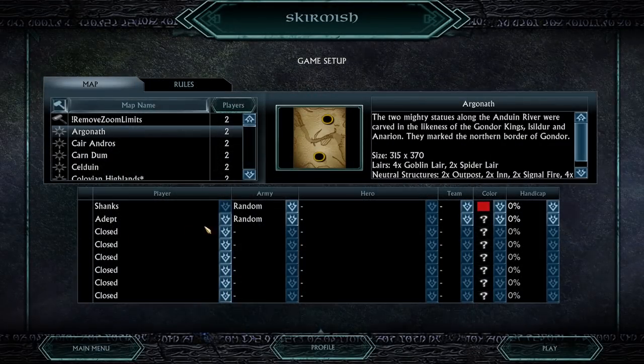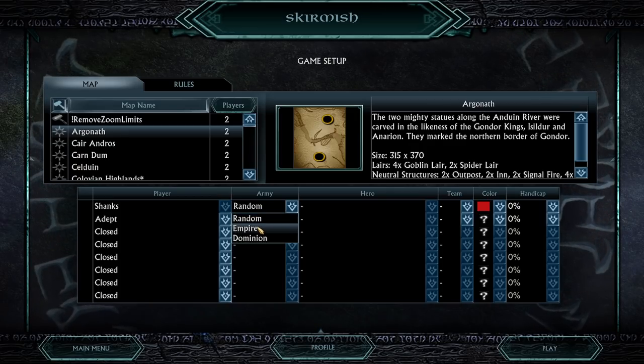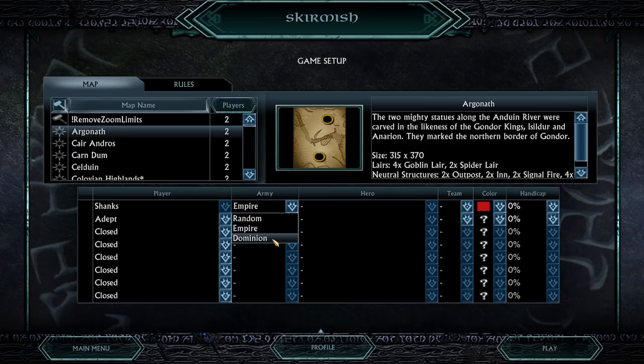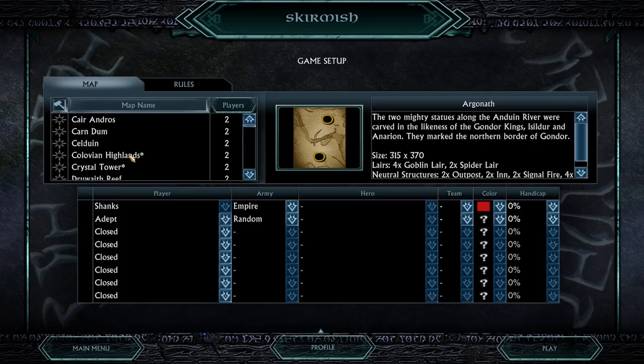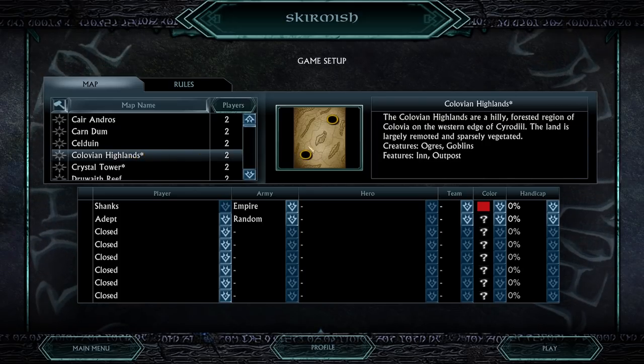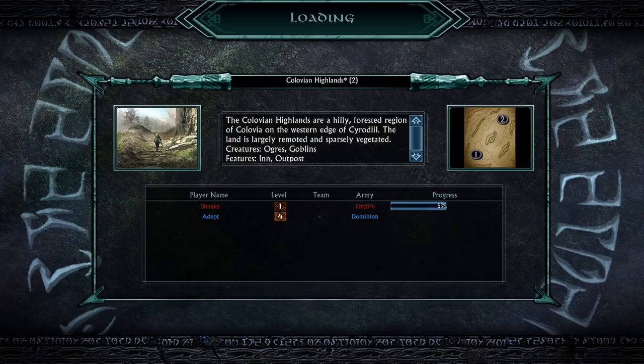So let's go on solo play, skirmish, and for now we're gonna take a look into the Empire faction. If you wanna see the second faction, the Dominion one, you can let me know in the comment section down below. Let's pick a brand new map, the Kolovian Highlands, and get it started. Wish me luck, because I have not played this mod one time before.